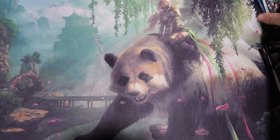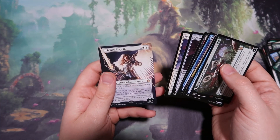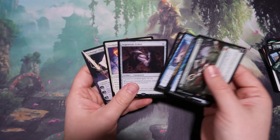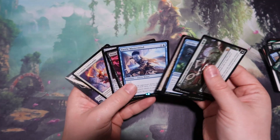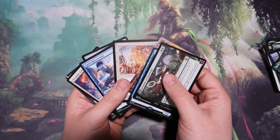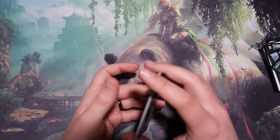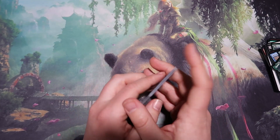That's going to be it for today's packs. That was a really good first opening — we got Archangel Elspeth, Argentum Armor, Rout, a Zerta, and an Invasion of Chandalar. If you liked the video, go ahead and give it a thumbs up, subscribe, and we will see you in the next video.